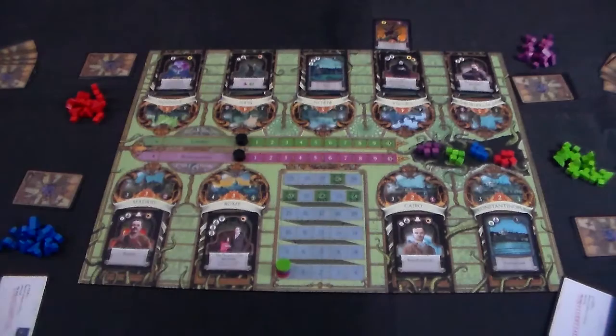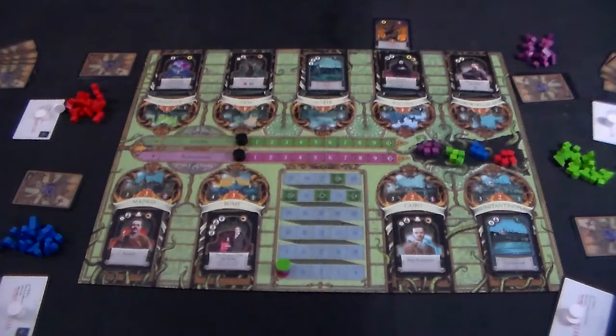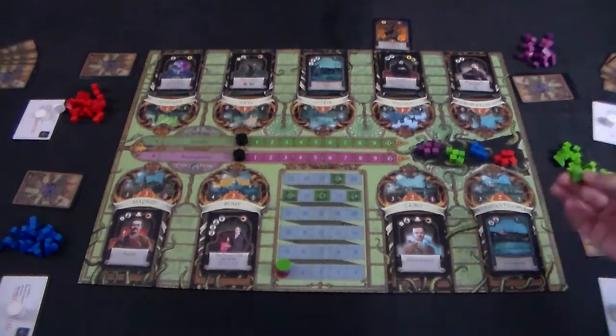Each player will look at their identity and place the three tokens on top of their card. Then randomly determine who is first player — you can do this any number of ways. Once you pick first player, that player will take one of their agent tokens and place it onto a city. Subsequent players can place their tokens on any city that already has an agent or one of their own agents.